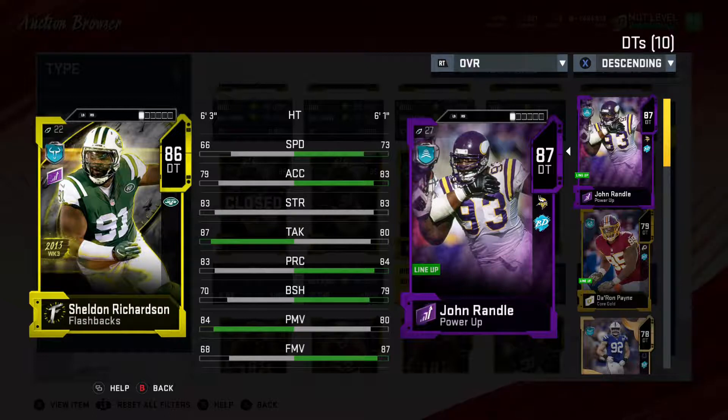Next man we are going to be looking at is Sheldon Rankins. He is quite a bit slower than what you would necessarily want. His power move is actually pretty solid, but he's not someone you can get the best abilities on necessarily, so I would probably wait on him as well. You can get the intermediate ones with 85, but getting that up to 90 with his speed is tough. He would probably be a no-go, especially with him being almost 100,000 coins.